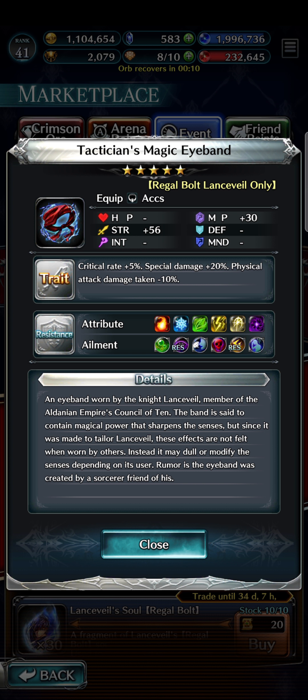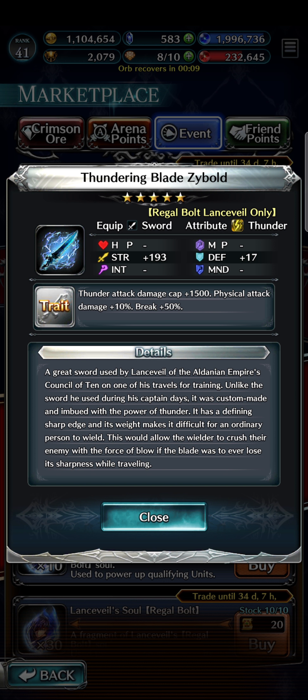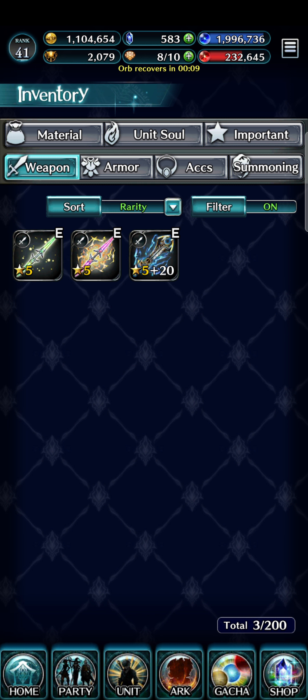The crit rate and resistances to stun and blind are the main reasons to want the accessory — the physical damage taken minus 10% is just a bonus. As for which item to buy on a budget, I'm going with the sword. There aren't many thunder swords in the inventory — we have the Twin Blade with lower strength and some HP, and another old sword that gave extra damage against weakness. But compared to what Lancevel can use, neither holds up.